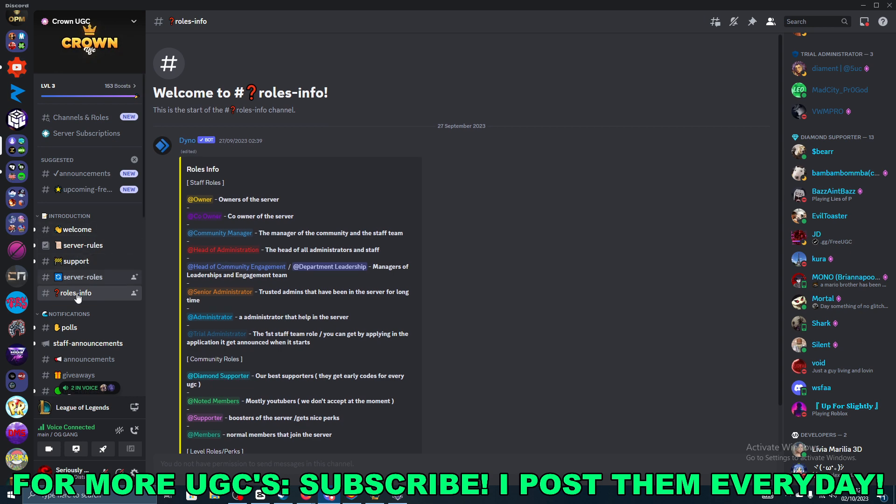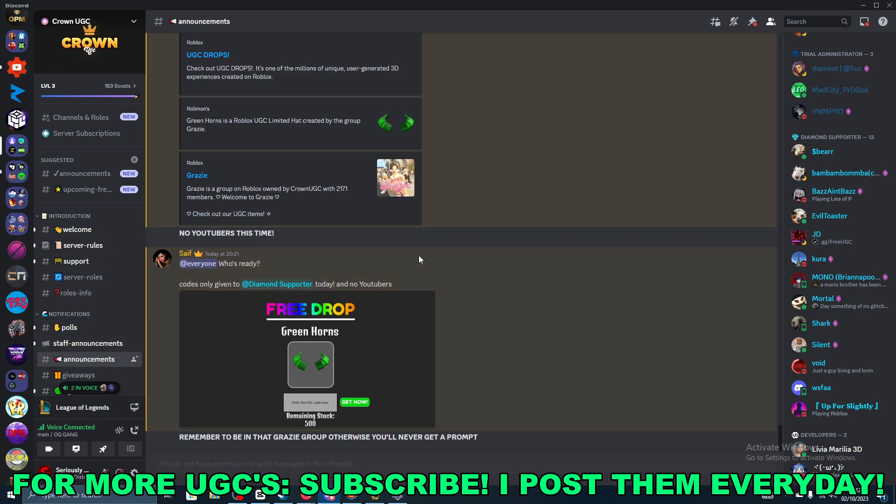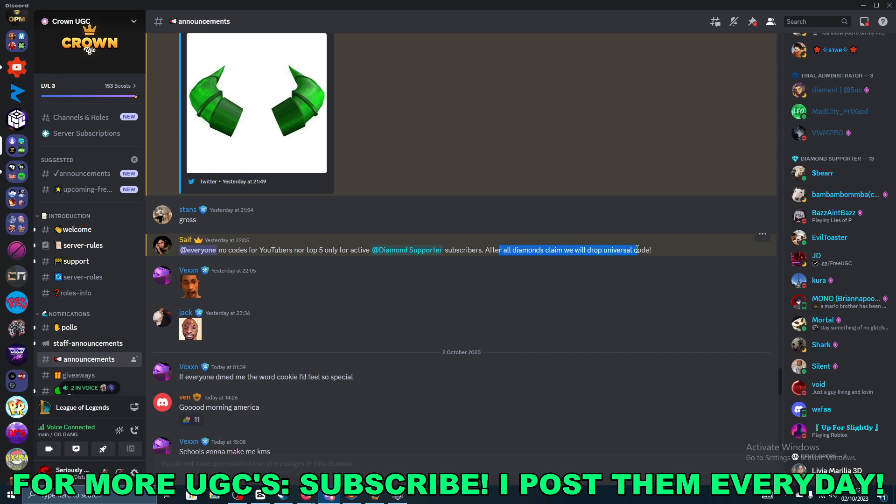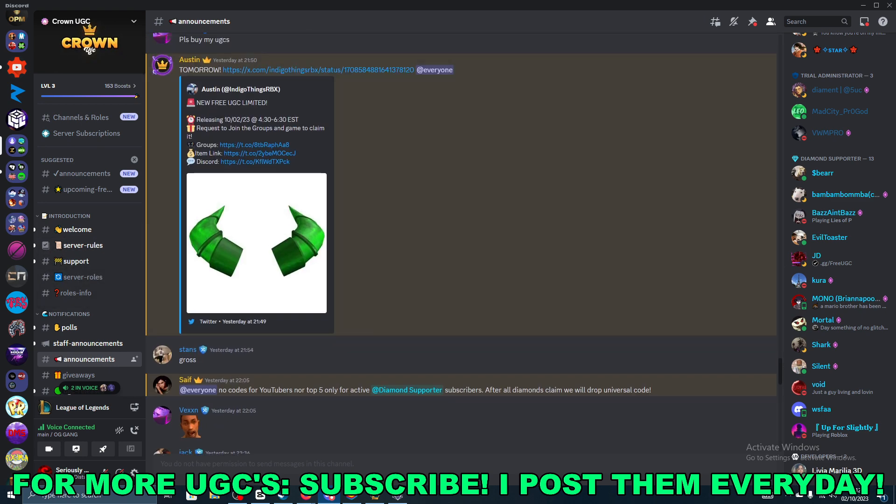That's the only way to get it today, but they did say that after all diamonds claim, they'll drop a universal code. So just go ahead and join the Discord if you want to be able to get the universal code and actually get this green horns UGC.